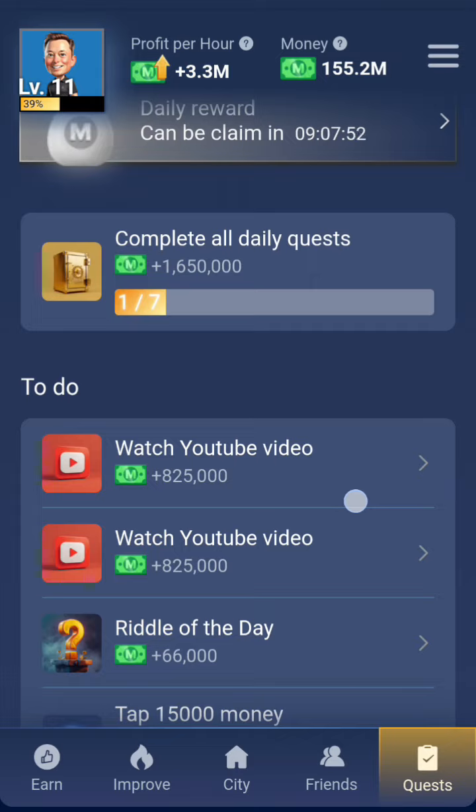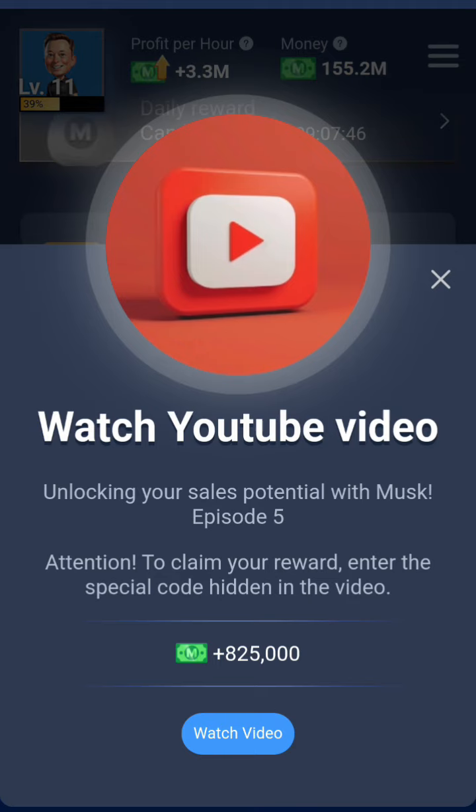We're going to look at these two videos and the codes to claim them. The first video is what we're going for, which is 'Unlock Your Sale Potential with Post Episode 5.' Click on watch.